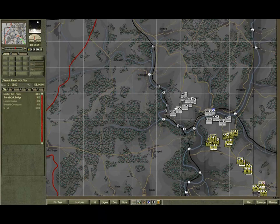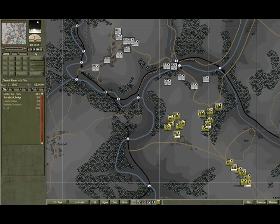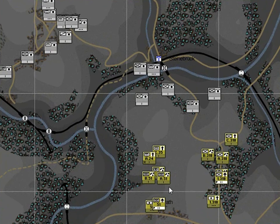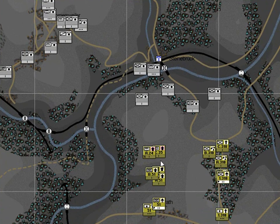Zoom into the action and let the game run at normal speed until the assaults start. Hit the pause button or the space bar, and you can see here that the assaulting units are now in assault. They have the big fat arrow — the assault arrow. Note that the battalion headquarters and mortars are in the reserve position.